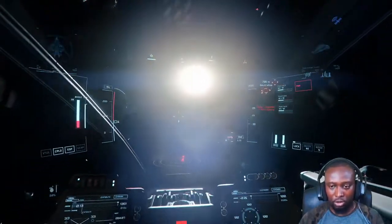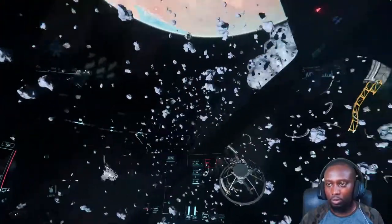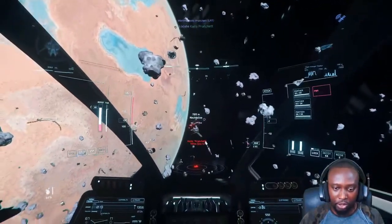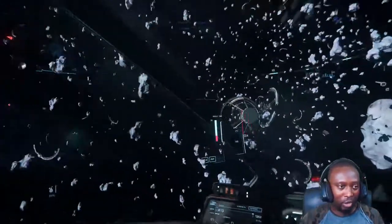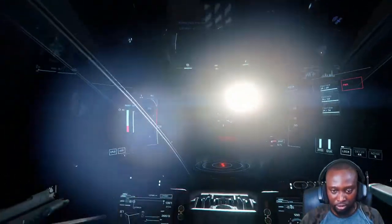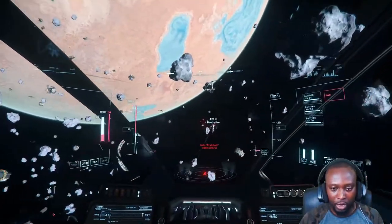Full power to weapons. Yeah, his shields are just starting to come up — light shields come up pretty quick. So I think this strategy will best work on medium to heavy fighters, actually, because light fighters' shield generators come up really quick.